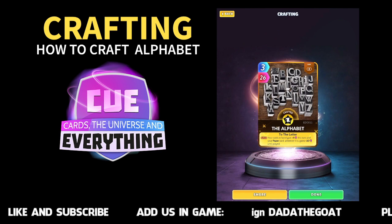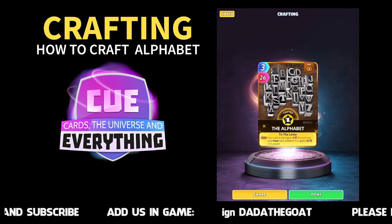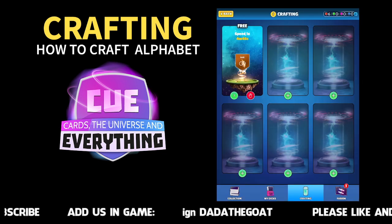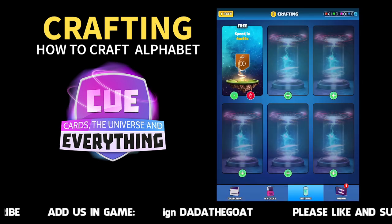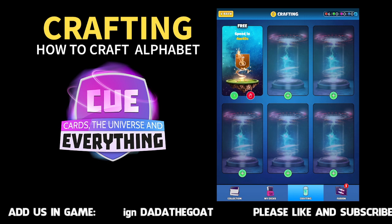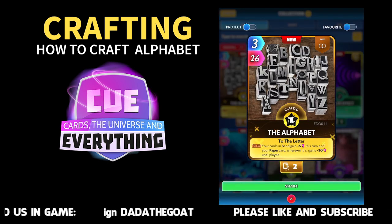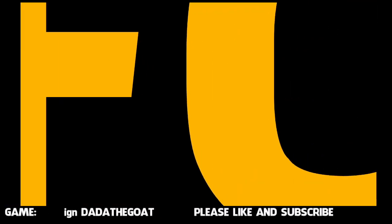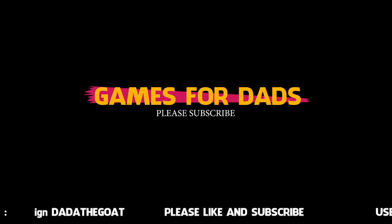Just to prove it, I've got another one crafting here — same recipe — and this should be another Alphabet Card. There we go, so I've now got two Alphabets. If anybody doesn't want to bother crafting their own, do send us a trade and you can quite happily have one of our Alphabet Cards. That's how to craft the Alphabet — enjoy crafting, good luck. Make sure you do subscribe because we've got loads more recipes coming up this week — this is crafting week. Enjoy the game, take care and we'll see you all soon, bye!